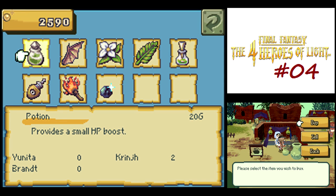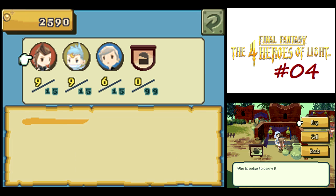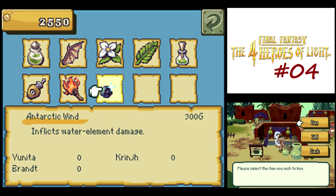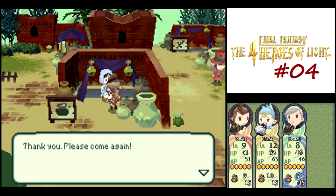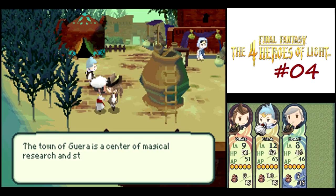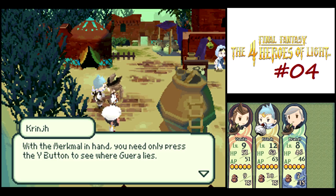I need to buy a couple eyedrops—not that I need them against Whites, but I want to have two of them for a boss fight later on. Whoa, that's a lot of money for an Antarctic Wind—totally not worth it. I don't think I ever use items that cast spells like that; I never really found them useful.